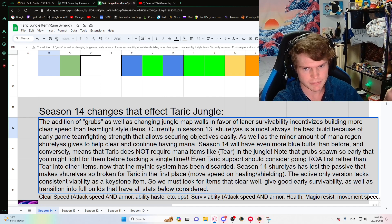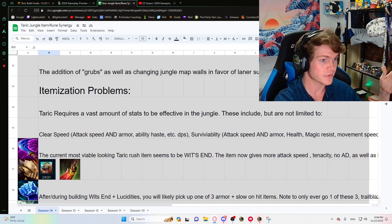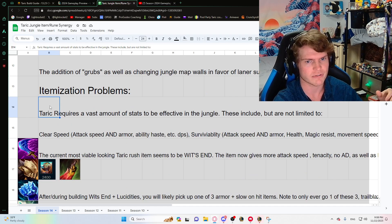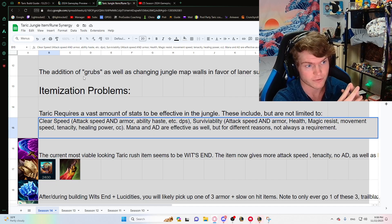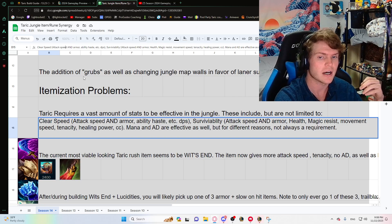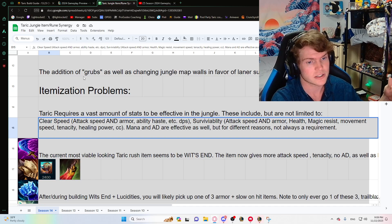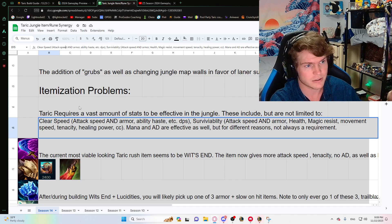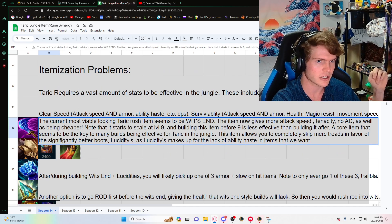We must look for items that clear well, give good early survivability, and transition into full builds that have all the things Taric wants later on. Taric in the jungle requires a vast amount of stats: clear speed — attack speed, armor, ability haste, DPS; survivability — attack speed increases survivability because you heal faster, armor, health, resistances; movement speed affects how fast you clear; tenacity; and healing power for team fighting. Mana and AD are sometimes useful but not always required.